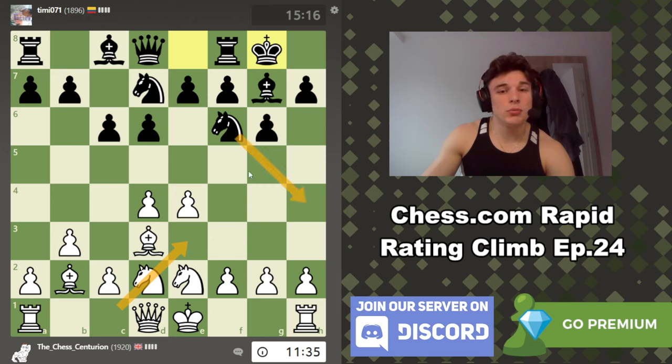I'm tempted by c3 to play queen c2 and castle queenside. It does block my bishop, but we can always reroute it to c1 or a3. H4 and h5 don't do anything right now because his knight defends the h5 square. I want to get g4 in first, so f3 is tempting to prepare g4, though castling queenside becomes more difficult then.